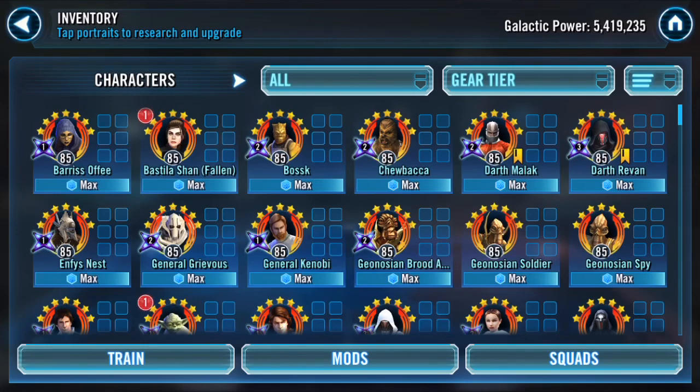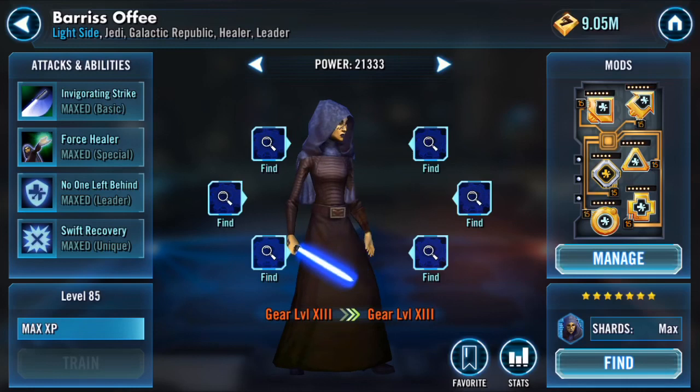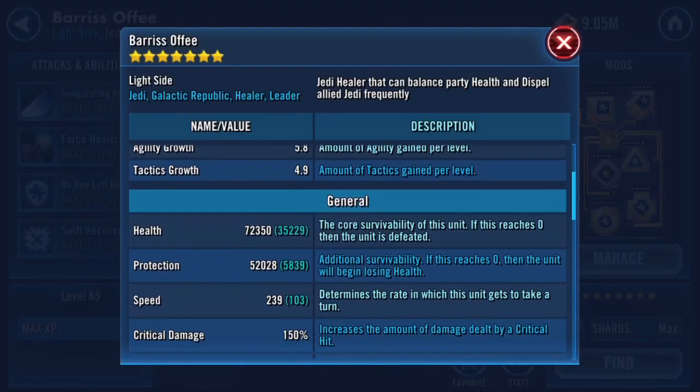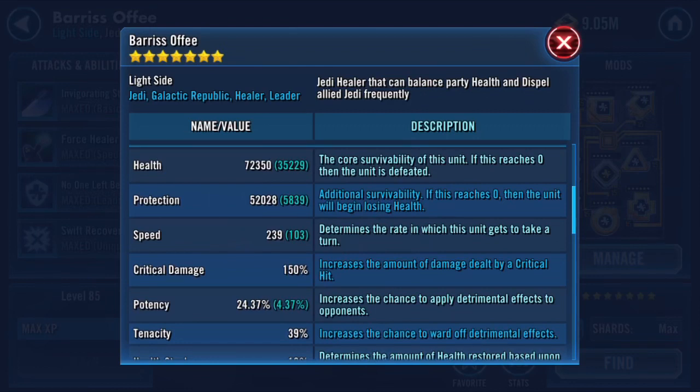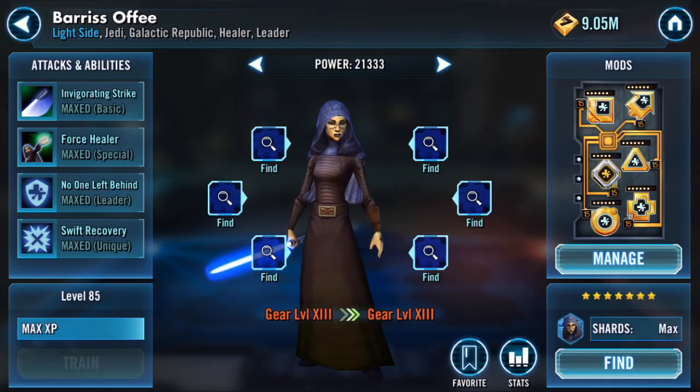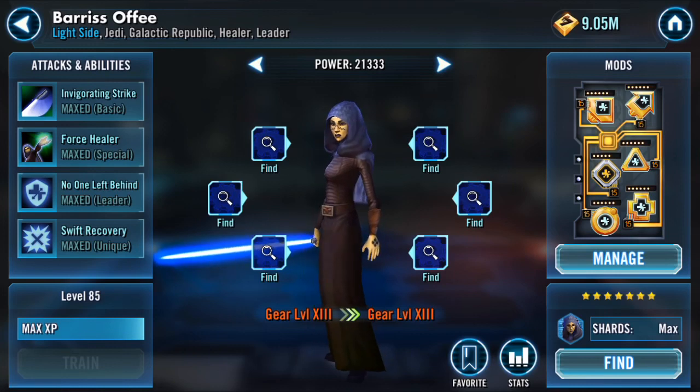We'll start with Barris. I really wanted to G13 Barris to give her a nice boost in health. She is a super useful utility tune — some would say plug and play, although maybe not plug and play, but certainly a good utility tune. She gained a lot of health; the longer it takes for the enemy to kill her the better.